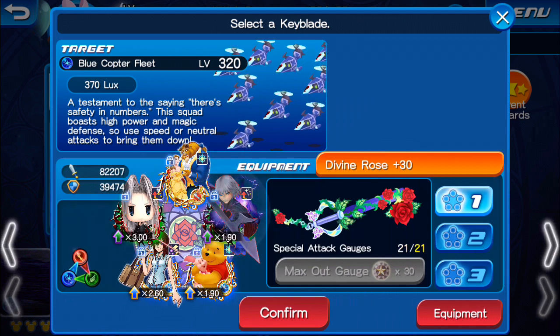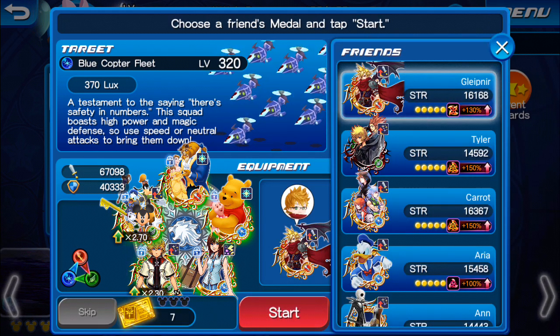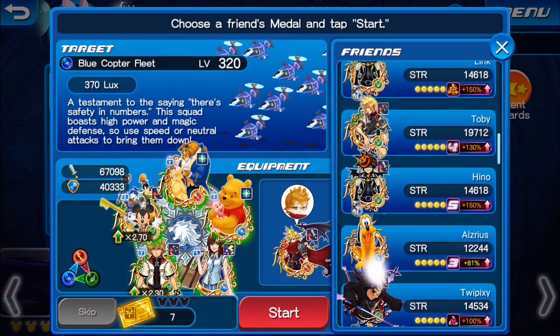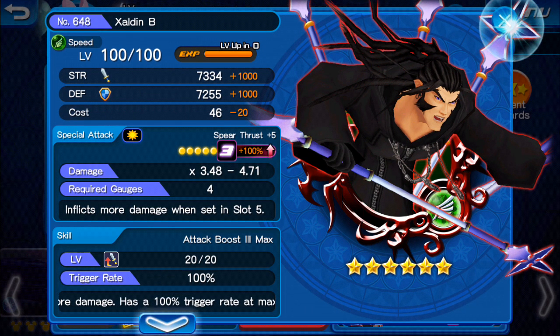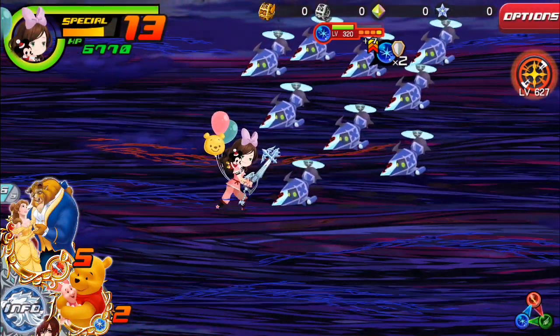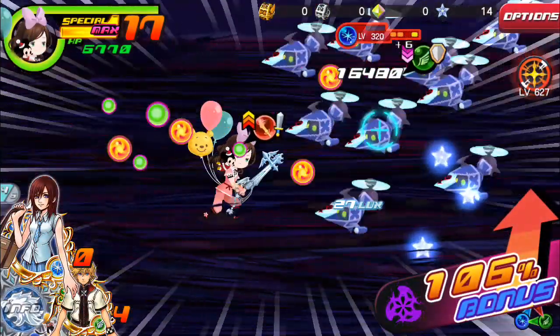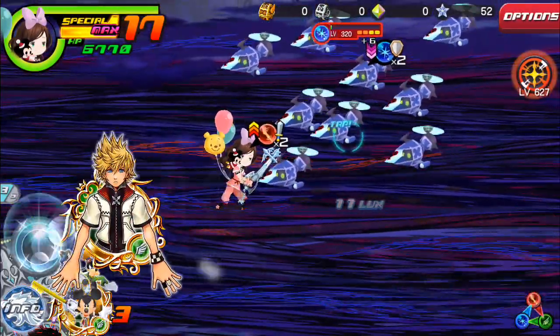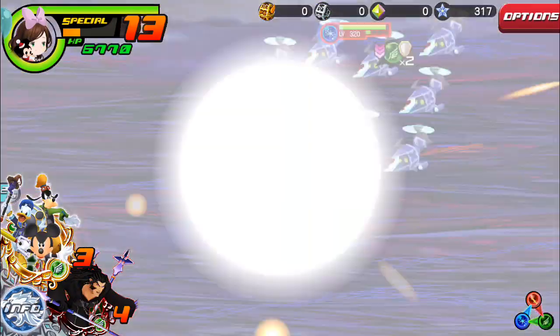I'm just going to bring in Sleeping Lion and go with my single target setup. I might go with this Zaldin B. This one has the most HP yet, so it's definitely going to be the most difficult to deal with. A couple more boosts from Kairi, and if the attack boost would have gone off it would have been enough. I'm just going to go ahead and use my Nova to finish it off because I don't want to waste too much special.